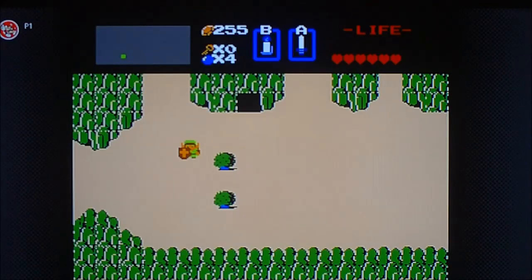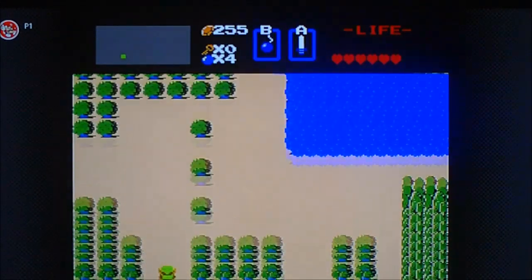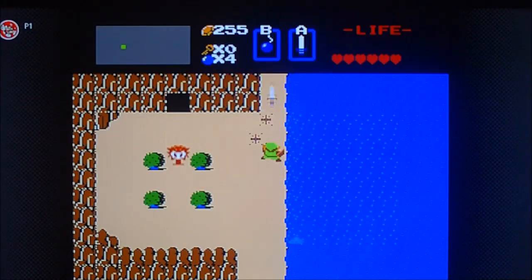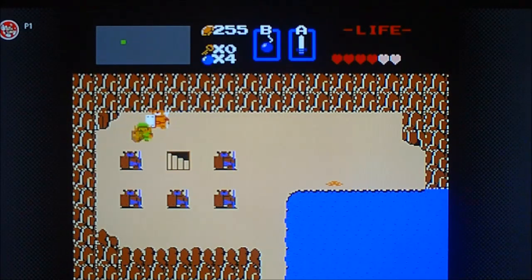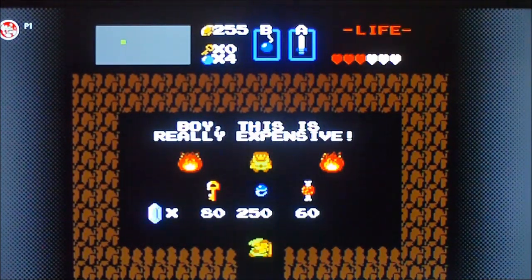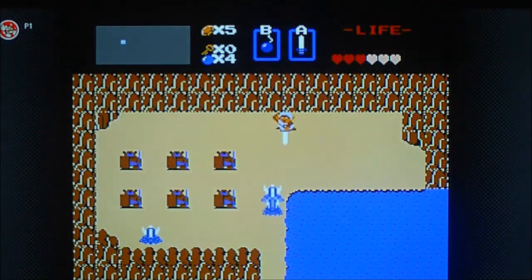So after wailing on a bunch of enemies and getting a bunch of rupees, we can now head to the last location we need to get. Last secret I want to show you. That thing may cost a fortune, but it is worth it in the end, because then you now have the blue tunic, which will up your defense.